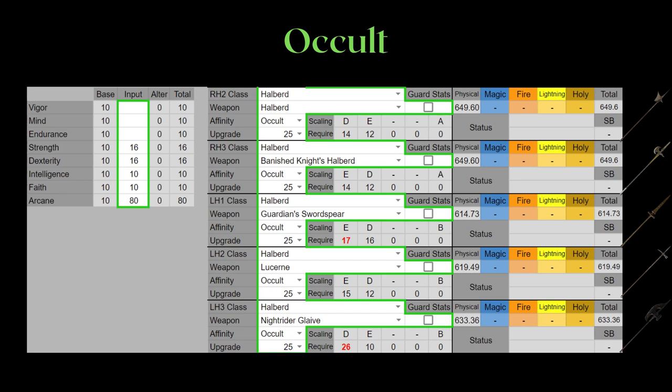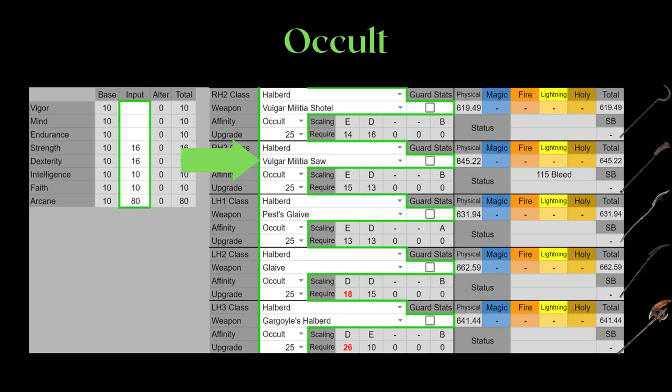It comes as no surprise that Occult is slightly weaker than the respective Strength or Dexterity version when it comes to AR. The only notable Occult option is the Vulgar Militia Saw because of its base Bleed. Alright, let's do a summary for the halberds.